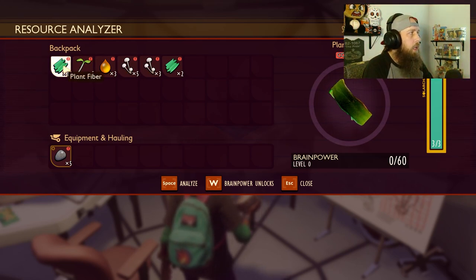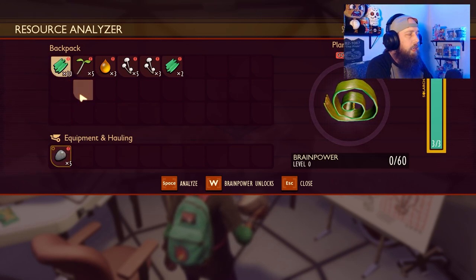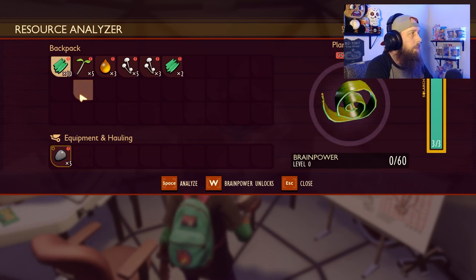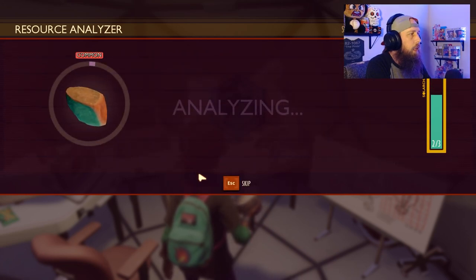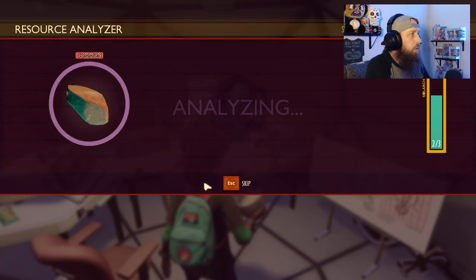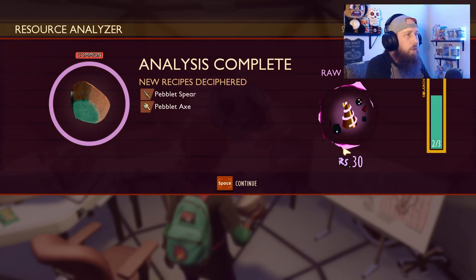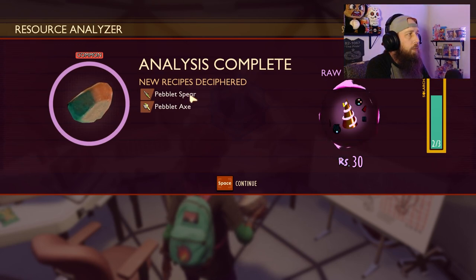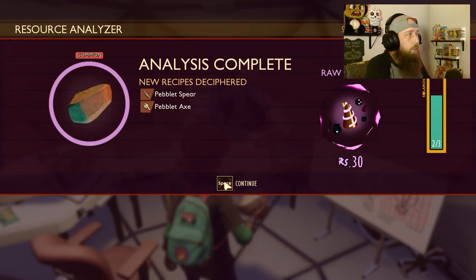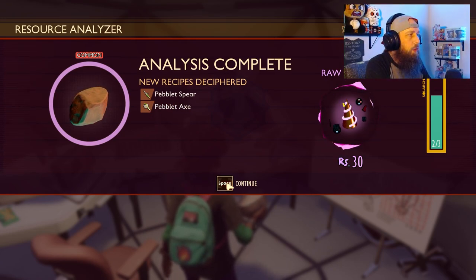The first thing we want is some weapons and tools — we don't want to be defenseless. So we pick the peblet, hit space and analyze it. It's going to give you new recipes and reward you with 30 raw science for a common item. Now we can craft a peblet spear — a weapon — and a peblet axe, which is a tool we can use in the game.